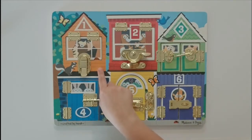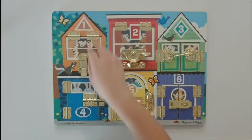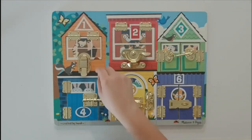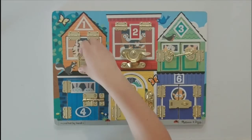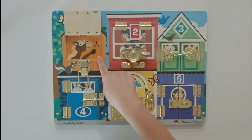First we're going to start with this orange house. It has a number one and a triangle. There's a picture of a pony through the window. Let's open it up. There's one pony!